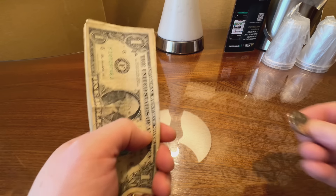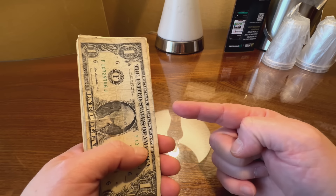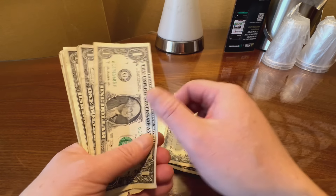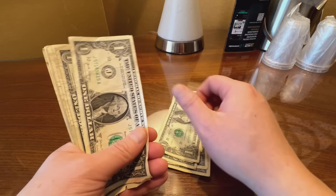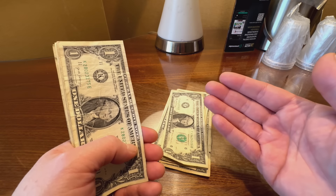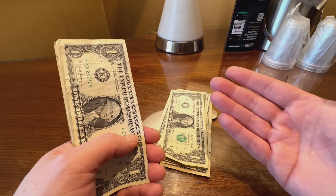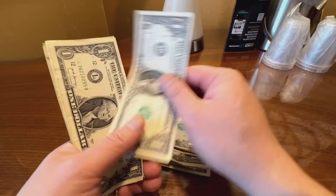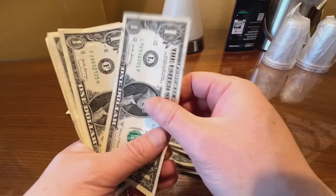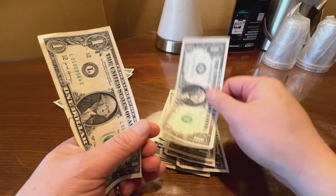All right guys, so I cashed out the ticket. I had to go to the cage to get the twenty-five cents, and I asked them to give me all singles. Here we go — that is one, two, three, four, five, six, seven, eight. Yeah, if you're thinking these singles are looking really crappy — this is the Excalibur, guys, it ain't getting much better than that. Nine, ten, eleven, twelve, thirteen, fourteen, fifteen, sixteen, seventeen, eighteen, nineteen, twenty, twenty-one, twenty-two, and twenty-three.